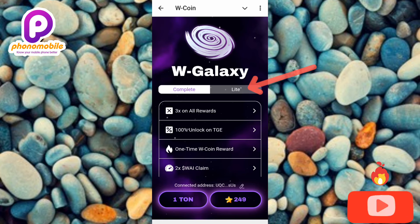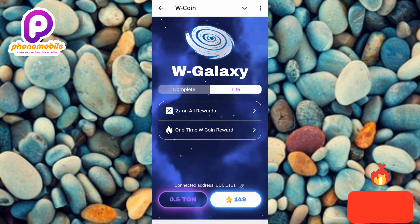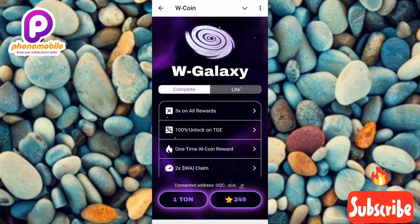Let me check the light version to compare. For the light version, the TON needed is 0.5 TON, and the Telegram Stars needed is 149. So if you have less TON you can go for the light version. But I have at least 1 TON, so I'll go with the complete version.